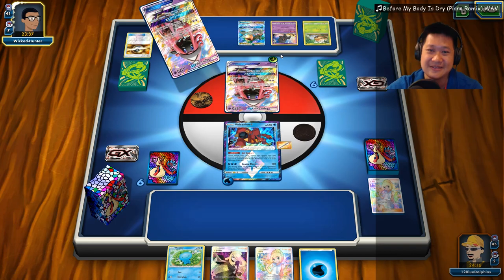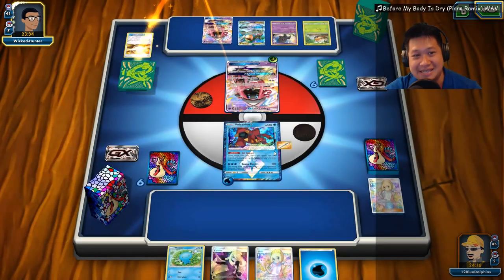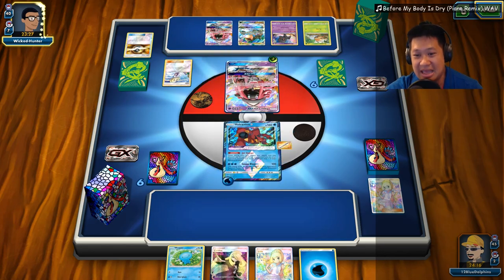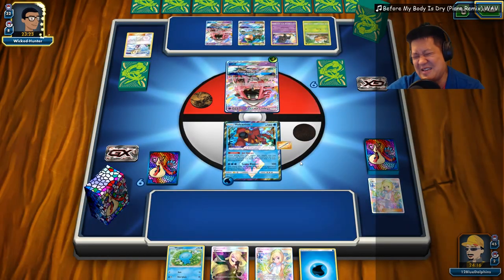Lele. He hasn't even played a draw supporter yet — that's crazy. He can go for Lily, eight cards. Wow. He's not going to be able to do much more, but it'll definitely set up for future turns. Bad luck today. Bad luck every day. It's like Donald's account is going to have more tails than normal because somebody doesn't like him or something.